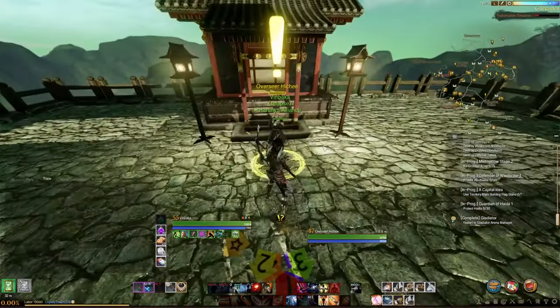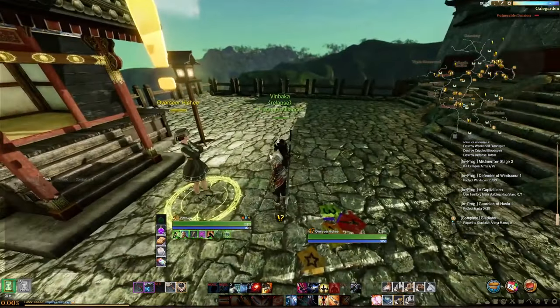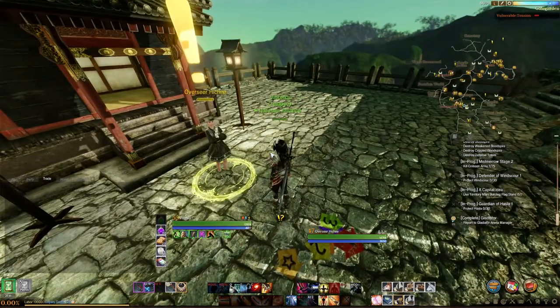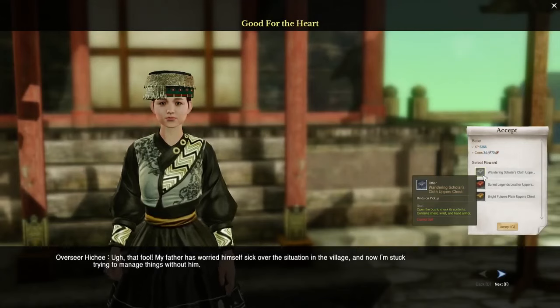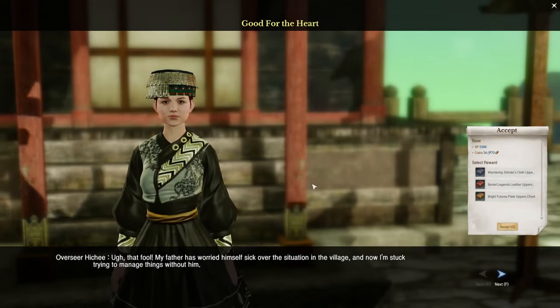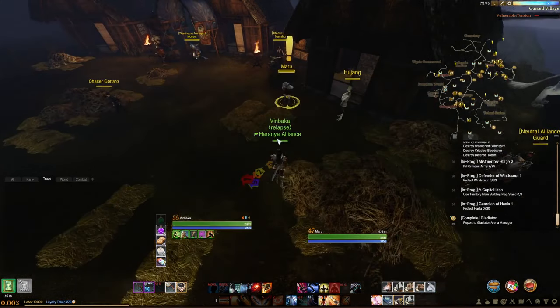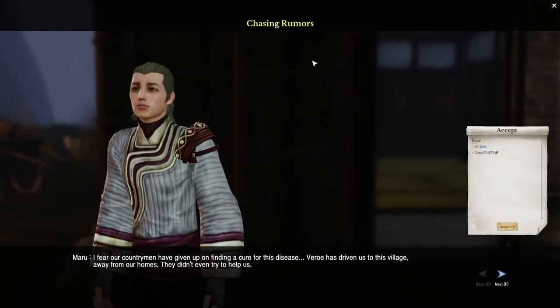The next NPC is also in Hasla, in Gale Garden. In Gale Garden, you come over to Overseer Yahichi while doing your main quest line — or even if you finished without doing side quests, you still want to do this to get your initial gear. Talk to Yahichi and they give you the leather, cloth, or plate upper pieces. The last quest line in Hasla for the rest of your gear — primarily for the one-handed sword, two-handed nodachi, and the staff — has you come to the cursed village and talk to Maru. It starts with Chasing Rumors.